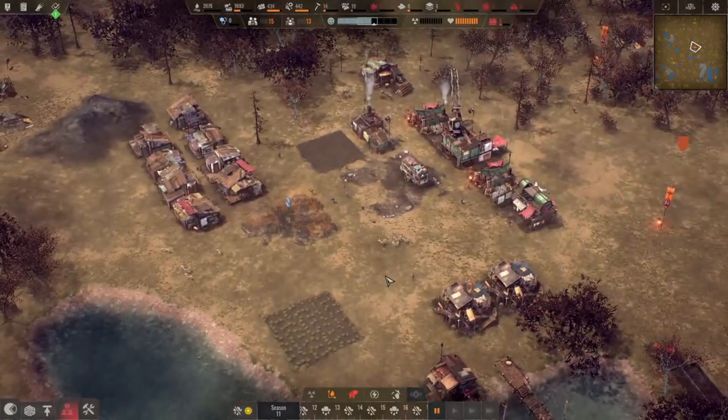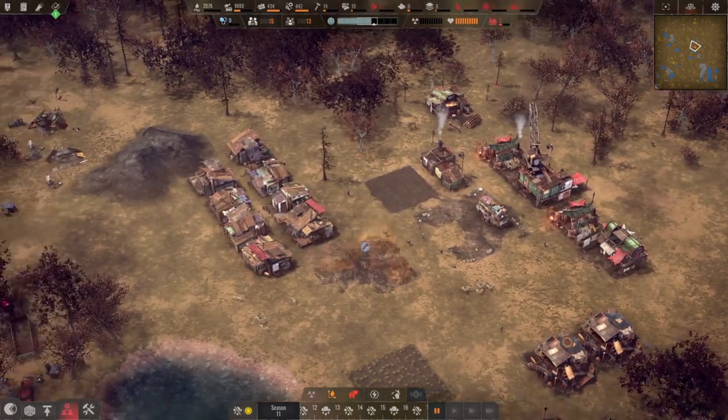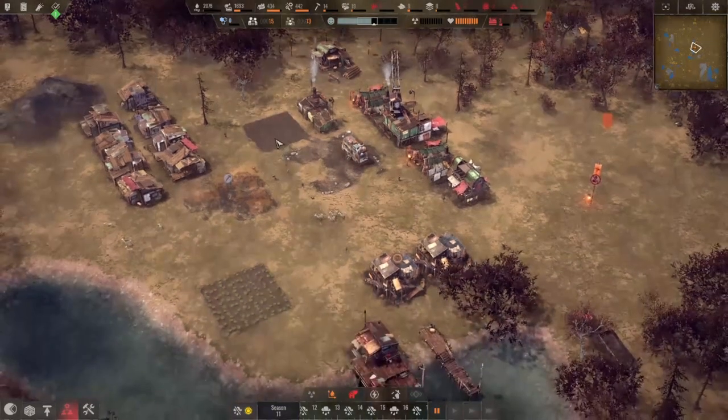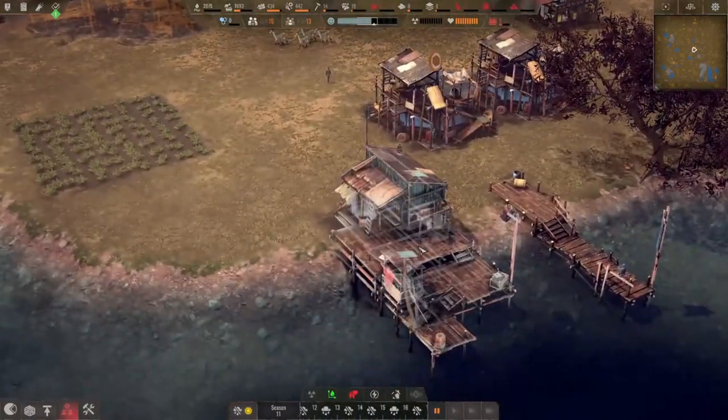This is their second episode; we're just playing through the tutorial level. This is our town as it is so far. This is all our little housing district, this is kind of like our industrial district. Got a couple of farms, cisterns for water storage, and a fishing dock.